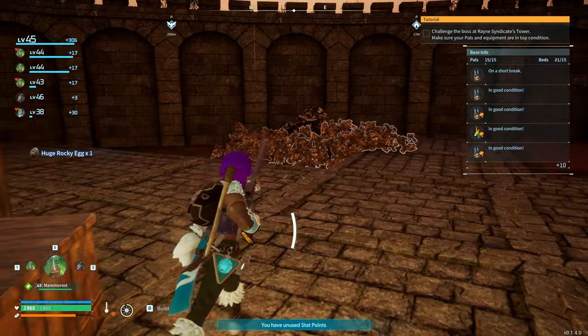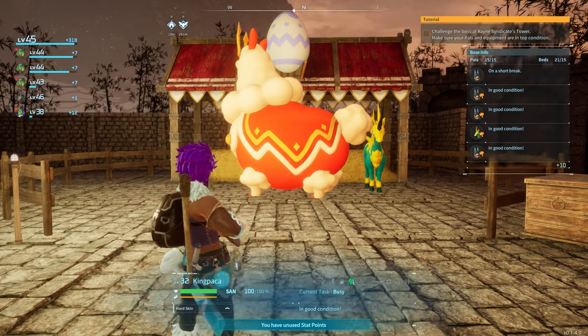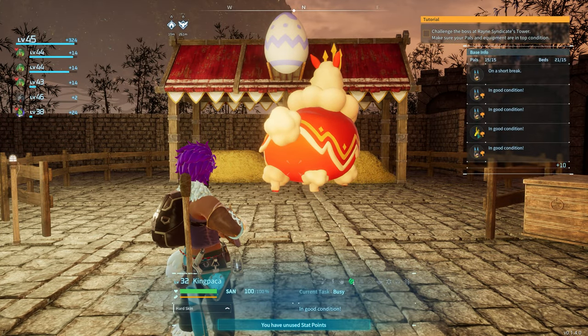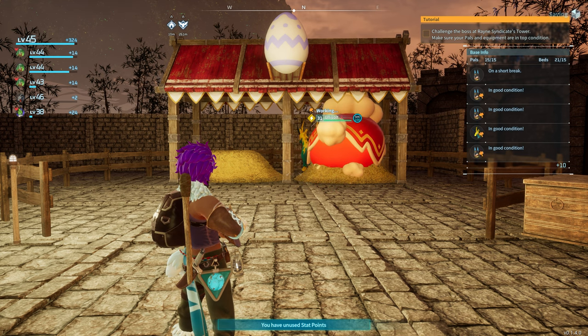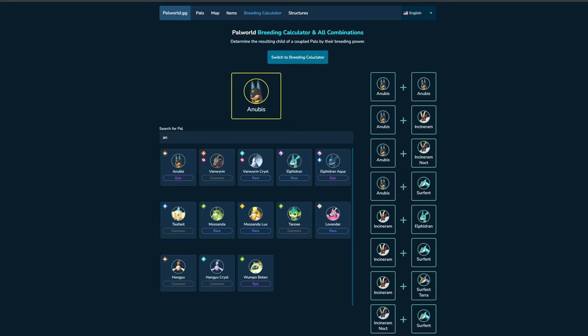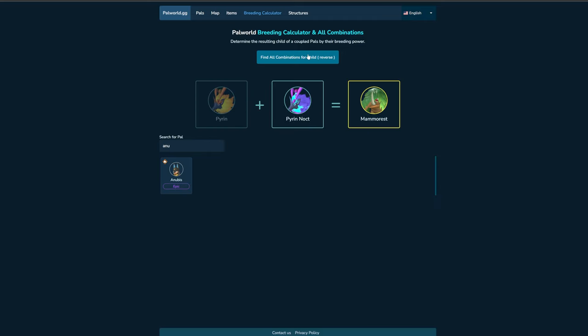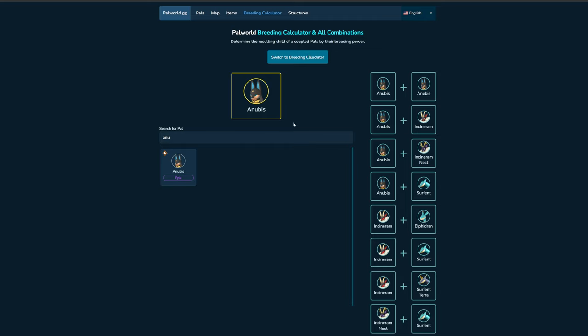Look over here — I've left him going just so you guys can see. He's going to town in this space, super handy. There is a really good website for this and I'll link it in the description below — it's a breeding calculator for Palworld. What you want to do is type in Anubis' name. You can see I've already started to type it in. There are two ways to use this website: you can switch to the breeding calculator to see what two pals produce together, or use the combinations view to see what you can put together to get Anubis.